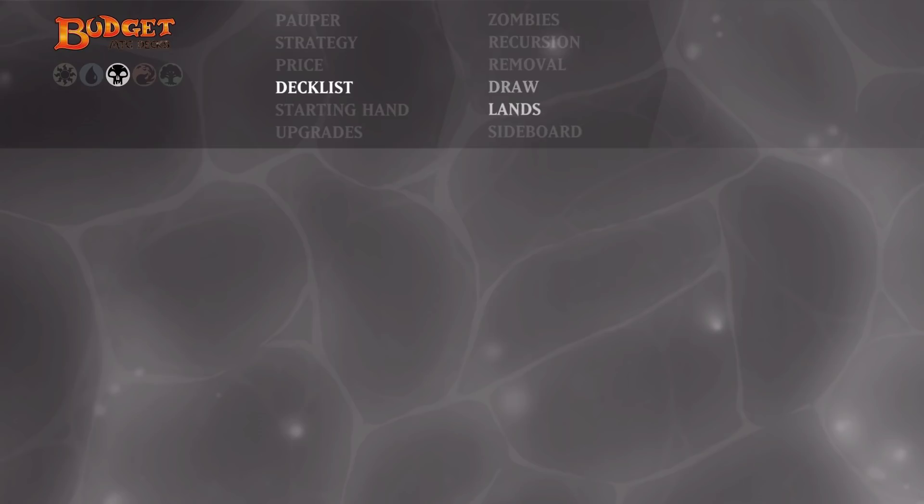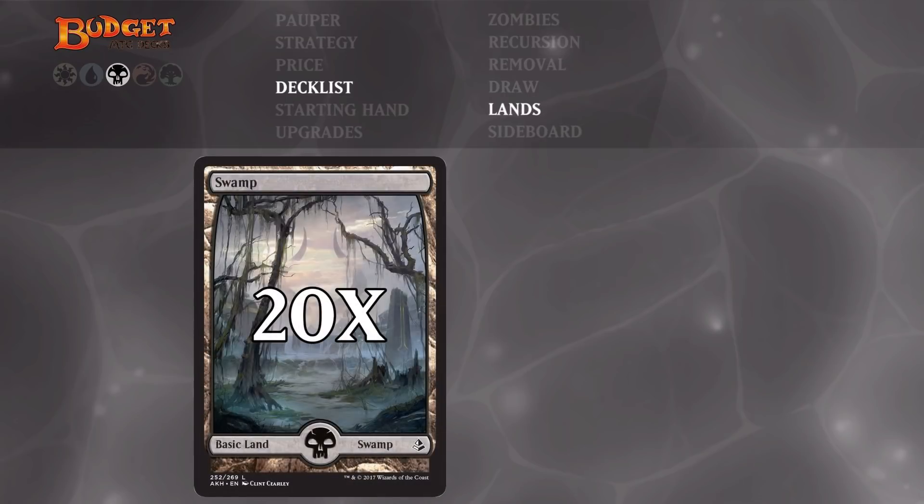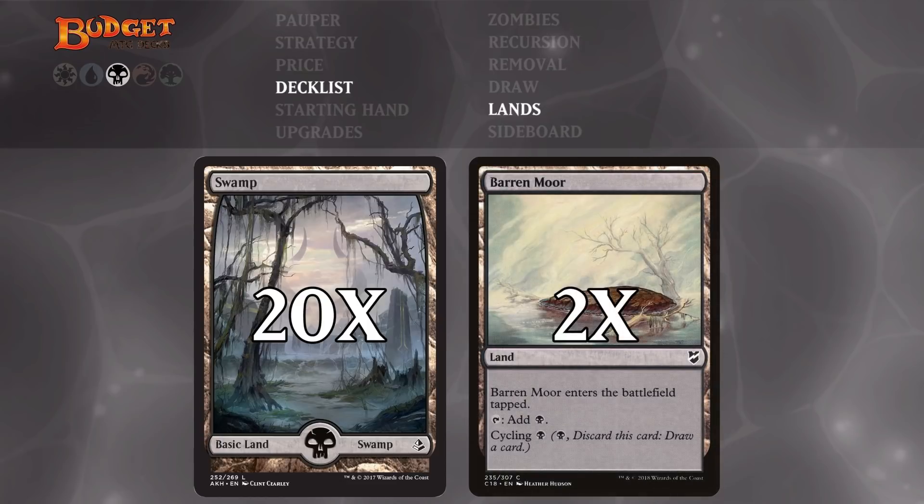Finally, for our mana base, we run 20 Swamps and two copies of Barrymore. Barrymore taps for black but does come into play tapped. It can be very nice early, or if you draw it late or are mana-flooded, you can always cycle it for a single black mana to replace itself, so it really smooths out our curve.